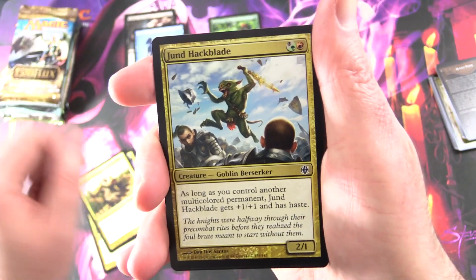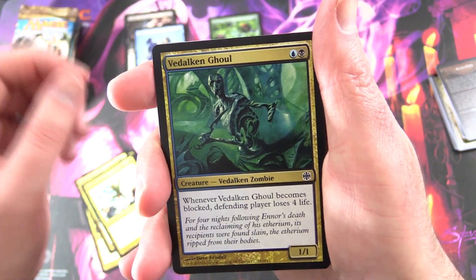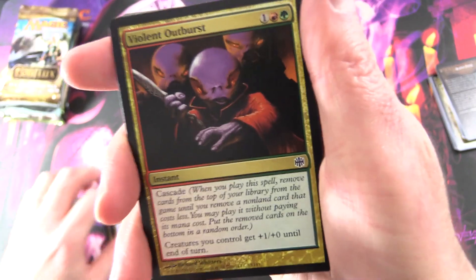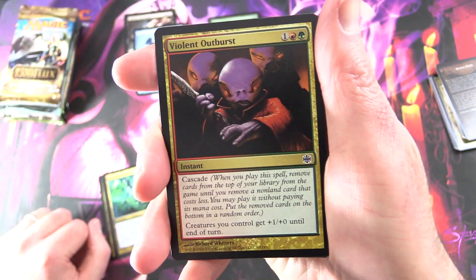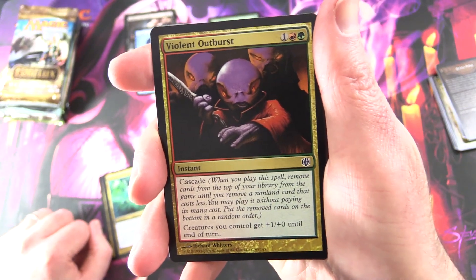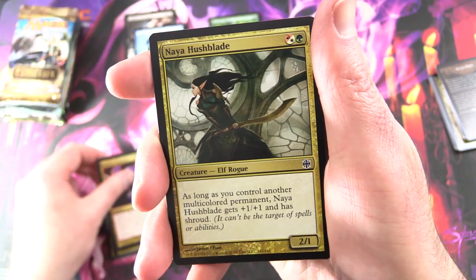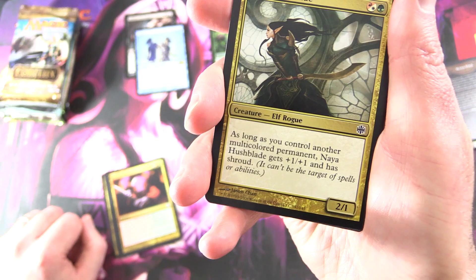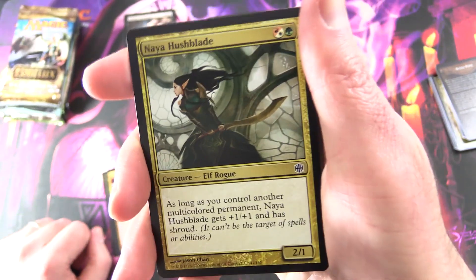Jund Hackblade, Creature Goblin Berserker, Vidalkan Ghoul, Violent Outburst — this has been in the MTG news lately, along with Tibalt's Trickery. It's part of a combo in Modern, I believe — I don't think this one is in Historic.